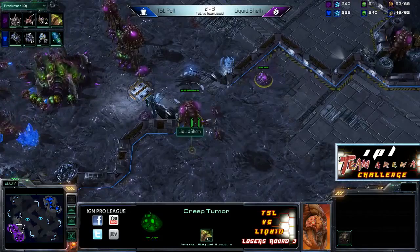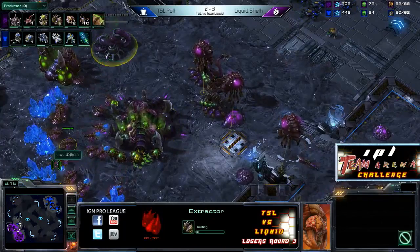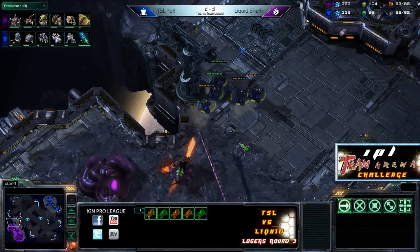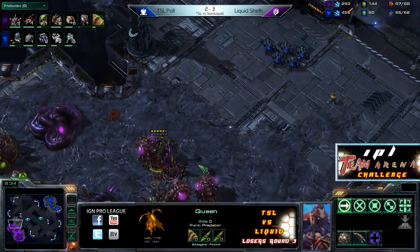He's got another 18 Zerglings just popping out as well to join the six already on the field. Baneling Nest now on the way as well. Not going to take advantage of that Roach Warren for a while — just wanted to make it to stay safe. Now he sees it's not going to be a massive amount of Hellions, so he's deciding to forego the Roaches this time. Seeing the Marauder kind of helped him make that decision.